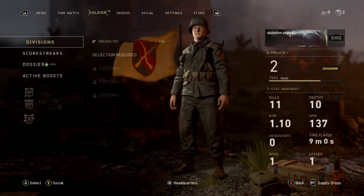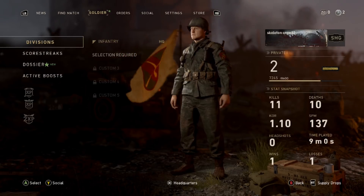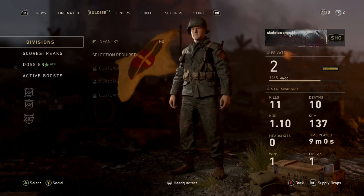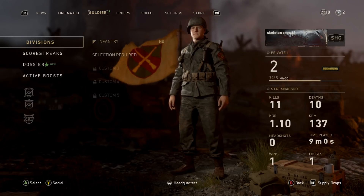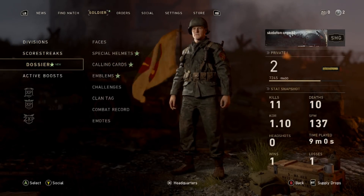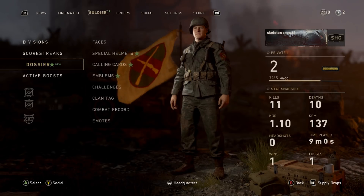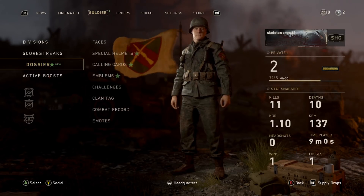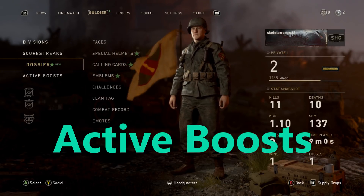Welcome back to another video. Today there's a new update on Call of Duty World War 2 and it's actually quite good. If you update Call of Duty World War 2 on any console — PS4 or Xbox One — go over to Soldier, then down to Dossier. There are new features including stars, special helmets, calling cards, and emblems, plus a new item at the bottom added in this update.